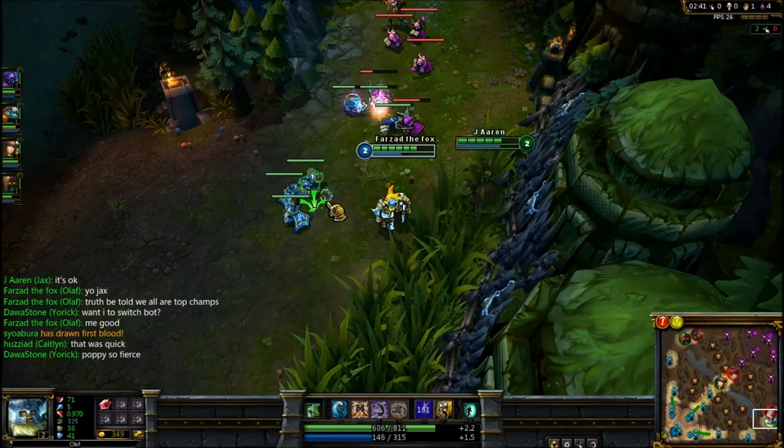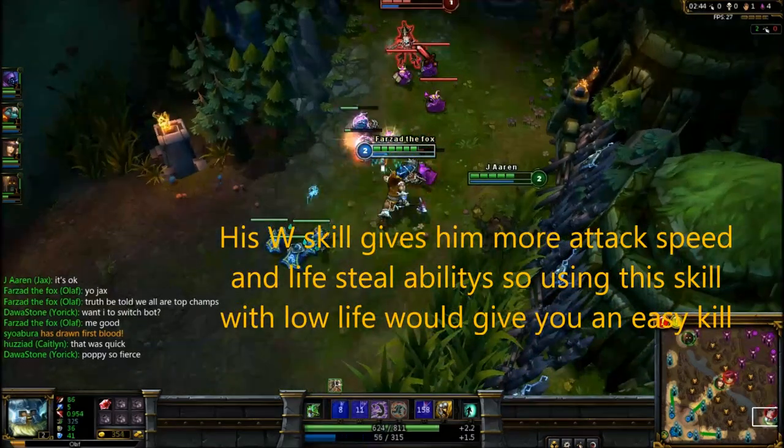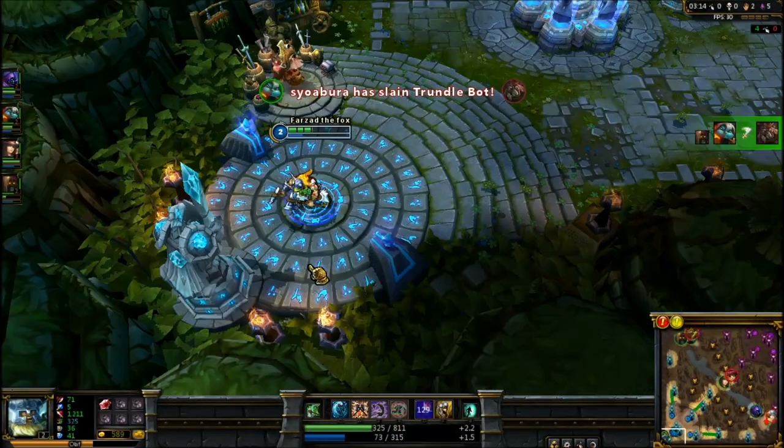Another thing about Olaf is his W — you can heal him with it, and the lower his life, the quicker his attack speed.